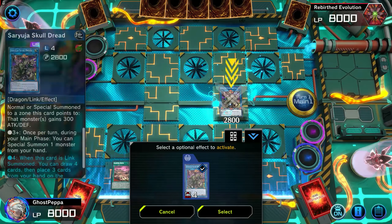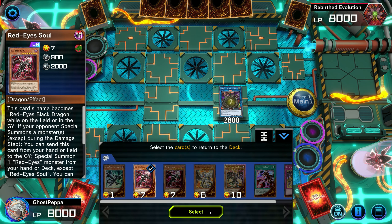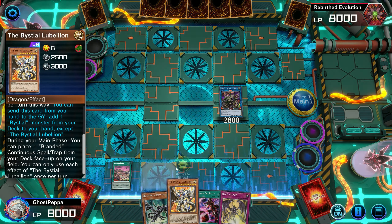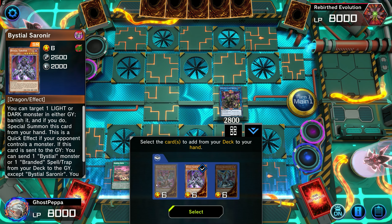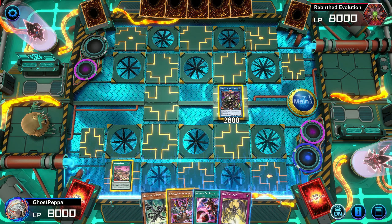Now we'll link directly into Saryuja and activate Saryuja's effect. We did pull our Black Metal, so we're going to send Darkness Metal back and both Souls — we do not need them. We're going to bring our Bystial Magnumut to hand. Then I'm going to activate Saryuja's effect to special summon that Black Metal that we pulled to hand. Don't forget, Saryuja does have a special summon ability like this.